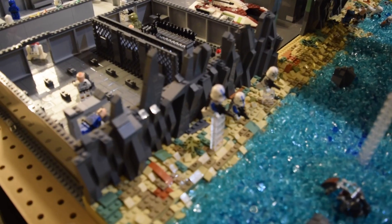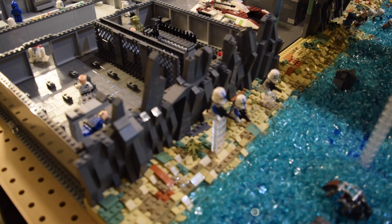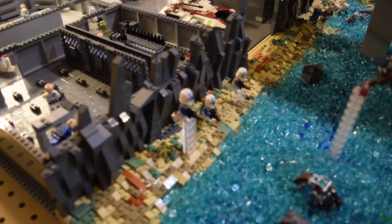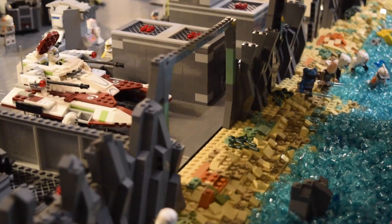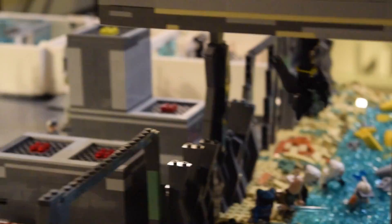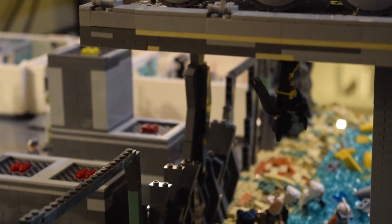So we have the mountains here — just a heads up, when the flash on my camera comes up it stops the recording, so if there are some weird cuts that's what's going on. The mountains are looking pretty good out there. We've got a small door over there for the little access point, and a little rock spire that goes up and connects near the bridge, pretty much by the Turbo Tank.